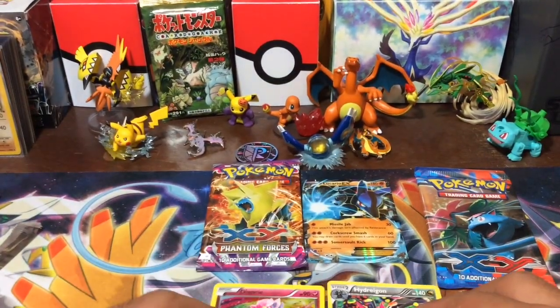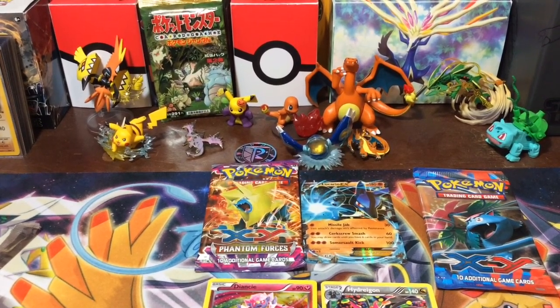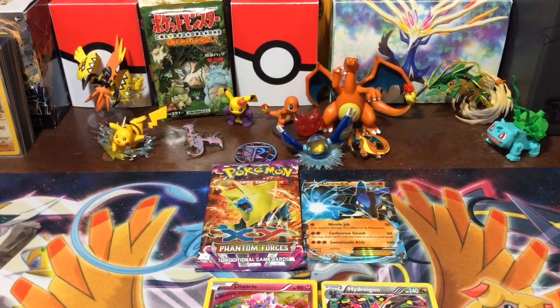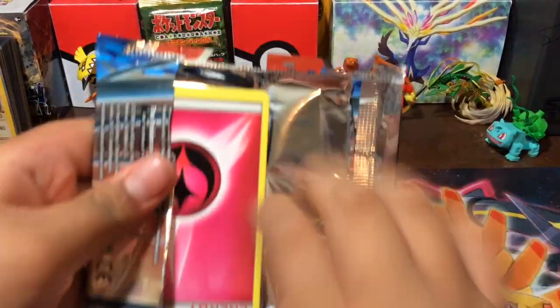So far I still think mom's winning — she still has the best pull. Go ahead Damien. I think Damien is gonna open the XY Base Set. How'd you know? Because that's the one I would have picked too — this was my second pick honestly.